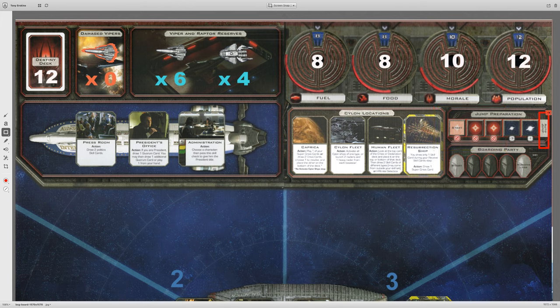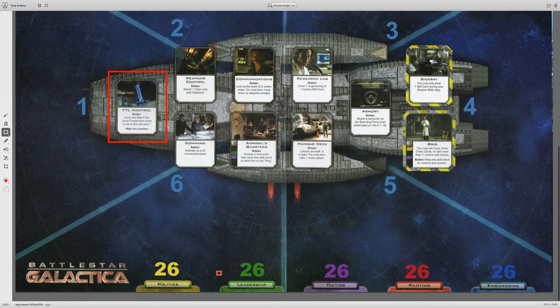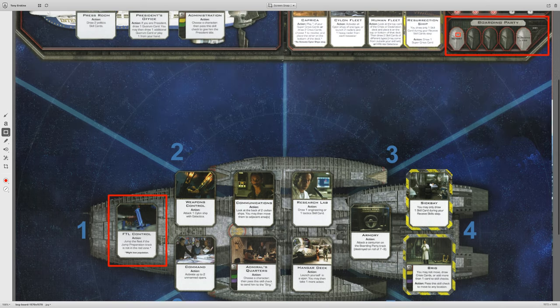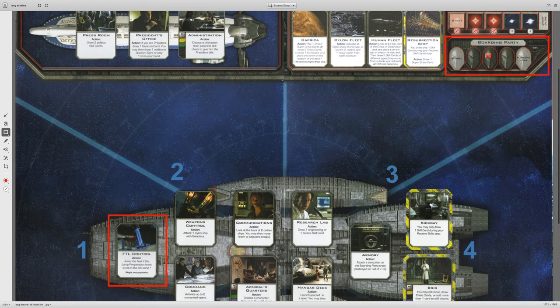Let's go ahead and talk about the boarding party track while we're over here. The boarding party track is really straightforward. When a heavy raider gets into sector five or six and then activates again, they end up at the start location of the boarding party track. And then every time heavy raiders activate, they advance.